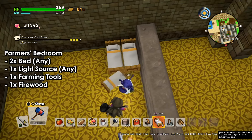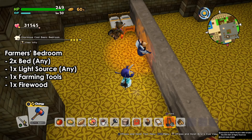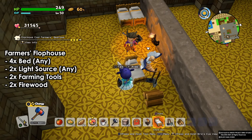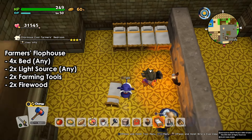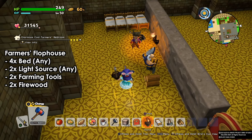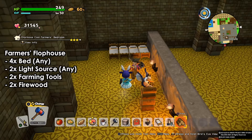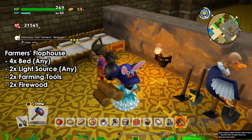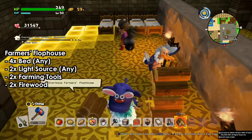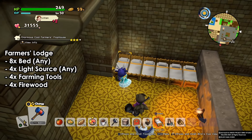For the farmers bedroom, we need two beds, one light source, one farming tool, and one firewood. For the farmers flophouse, we need four beds, two light sources, and two farming tools with two firewood — just double it. Sometimes it takes some time for the room to register, so just wait a bit. As you can see here, I've already done everything and I'm waiting a few seconds — it took a while but it did register.